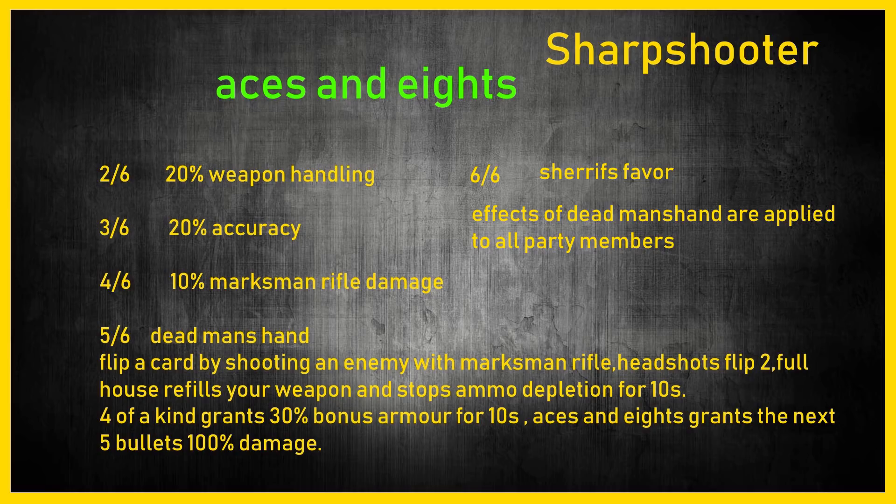The five-piece is 'Dead Man's Hand' — you flip a card by shooting an enemy with a marksman rifle, and headshots flip two cards. A full house refills your weapon and stops ammo depletion for 10 seconds. That's crazy. We'll have to see if it only works with a marksman rifle, since it clearly states shooting an enemy with a marksman rifle flips the cards.